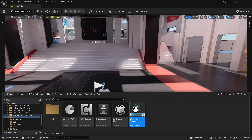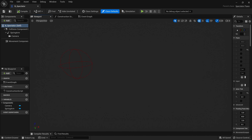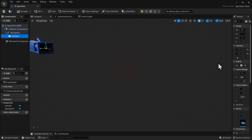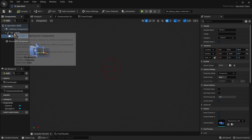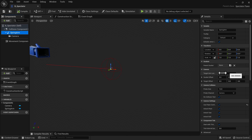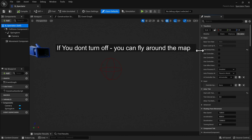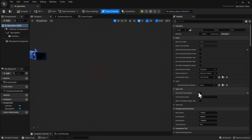Let's look a little deeper at the spectator pawn — it's really not much. It's the basic pawn with a spring arm and camera. For the camera we offset it a bit, raised the height, and angled the rotation so it pitches down. For the spring arm we set the length to 300. We also disabled the default movement bindings and turned off tick for performance reasons.